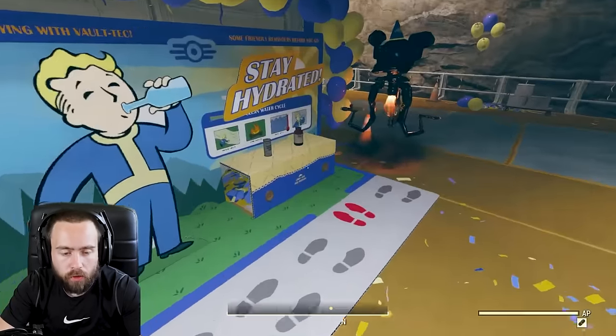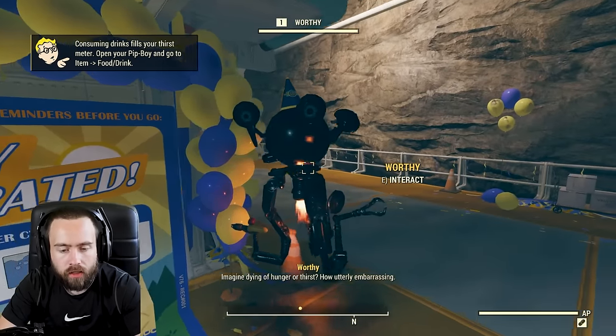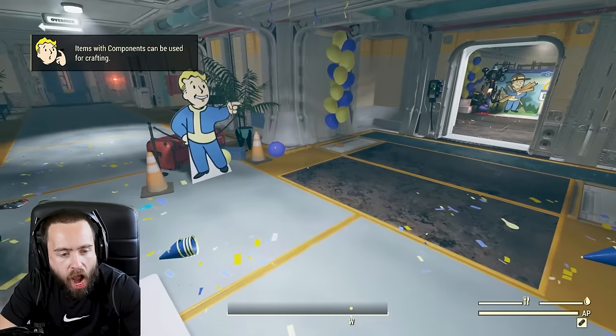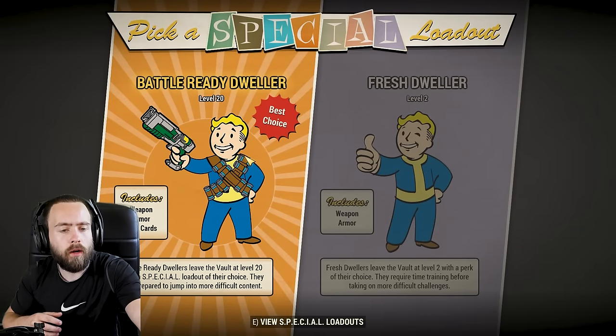Some of you might miss this, but there's a free purified water and Rad-X right here beside Worthy the Mr. Handy. Also a free Stimpak. And right away there's a little party hat - I like to put that on, I'm down for a party.